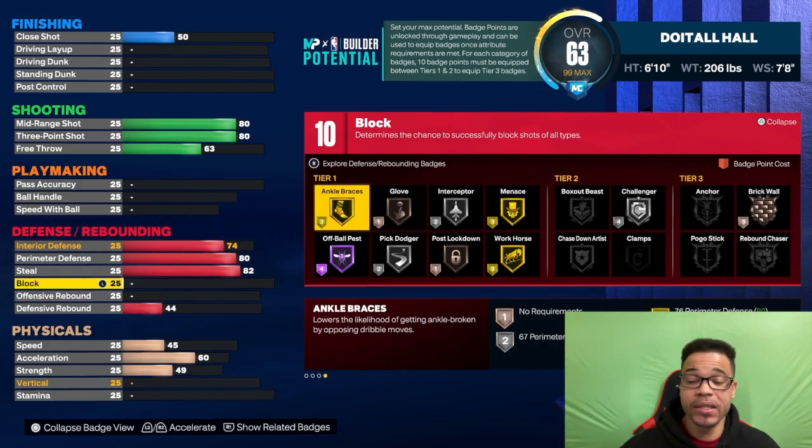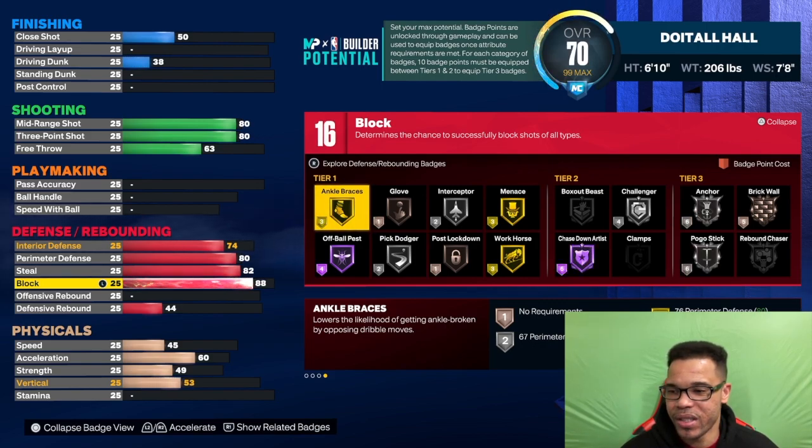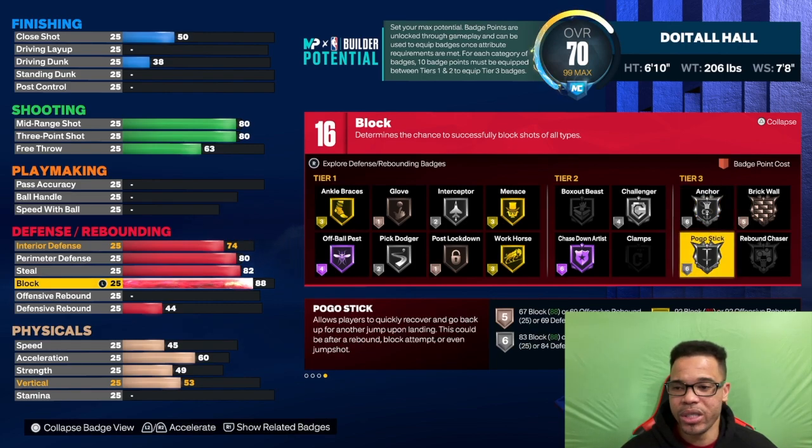The great thing about this build is that interceptor and glove are both tier one — that's super good. 2K put those barriers at tier one thinking it's a center build and nobody takes the steal up on centers. This build is 6'10" but you can play power forward, small forward, or even center. For the block, we're getting that up to 88, because we get Hall of Fame chase down artist — a great badge if you want to block shots. We also get anchor and pogo on this build.